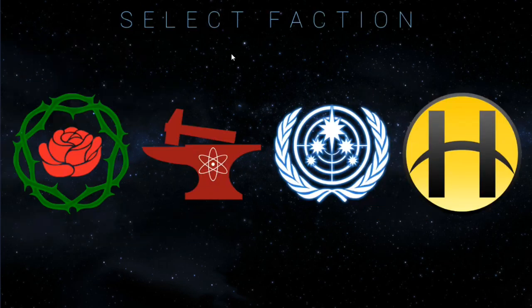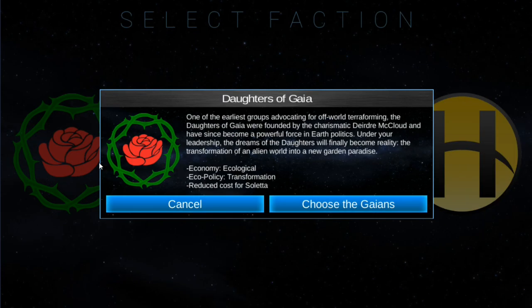Let's click on Mars and we've got our select faction screen. There are four different factions. You've got the Daughters of Gaia — almost think of Alpha Centauri — they're essentially trying to transform the planet and make it habitable, transforming it from an alien world into a new garden of paradise. Then there's another faction that's more about conservation, essentially not wanting to change the planet and keeping it the same.